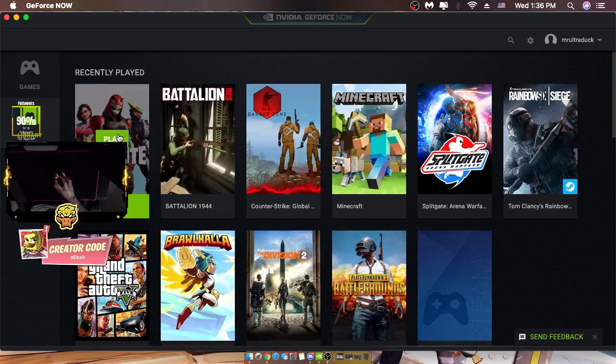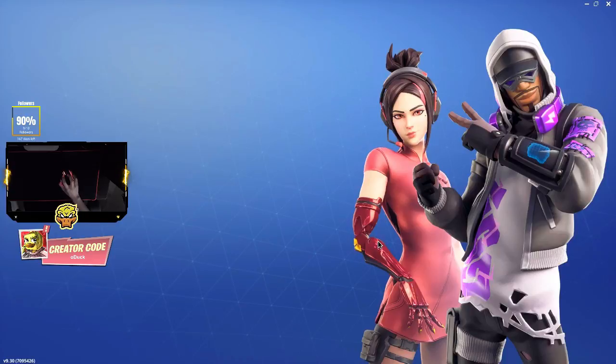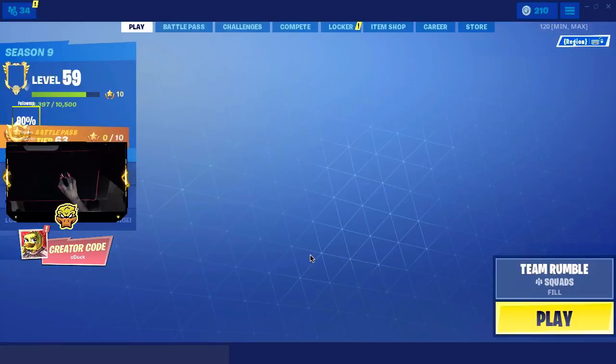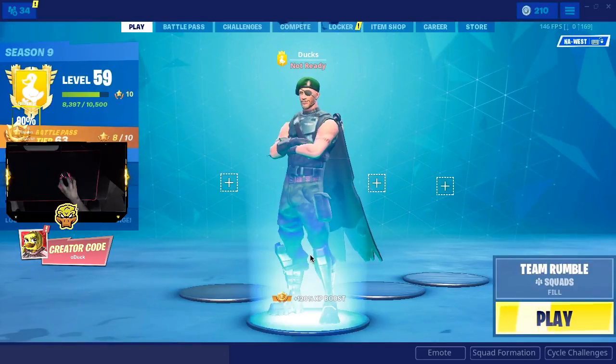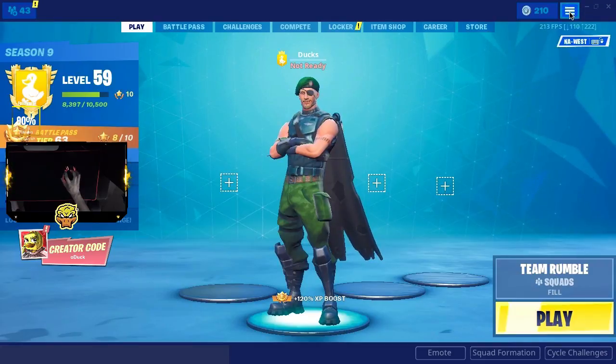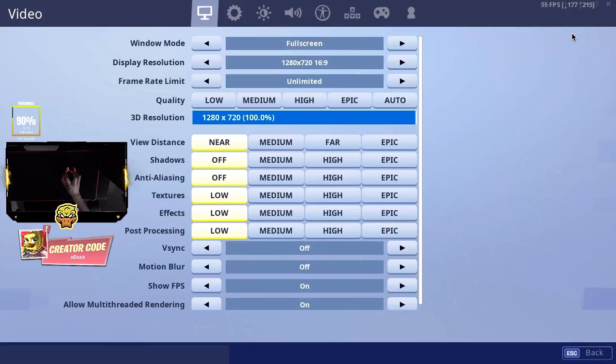We're going to be opening up Fortnite. The game is loading. If I do sound closer to my mic, that's because I now have a mic arm. My keyboard should be a little bit quieter than before. Let's go check out the Fortnite settings.